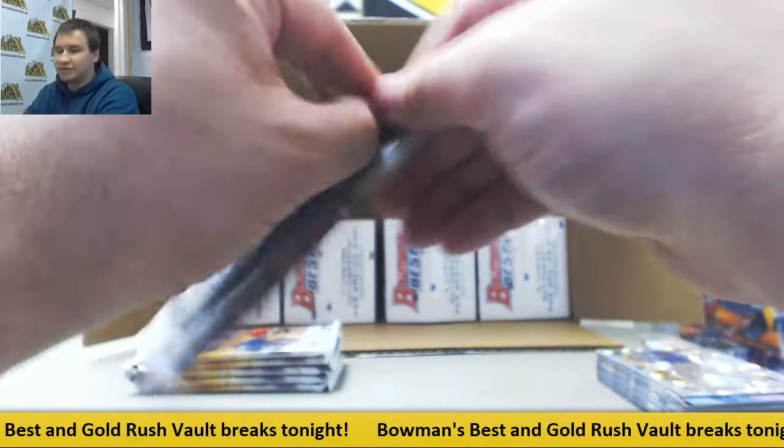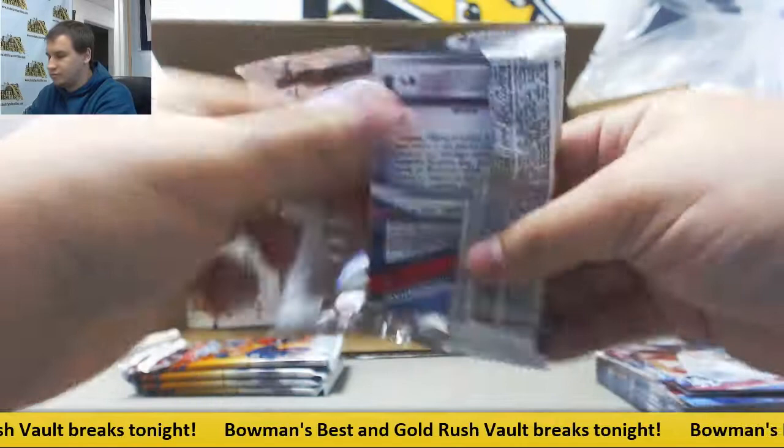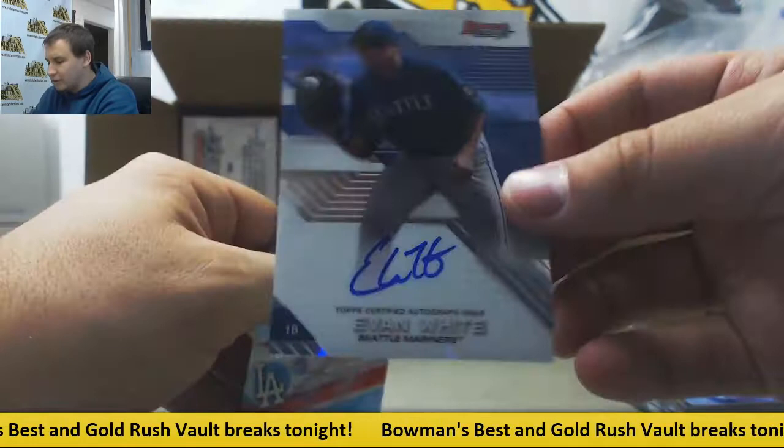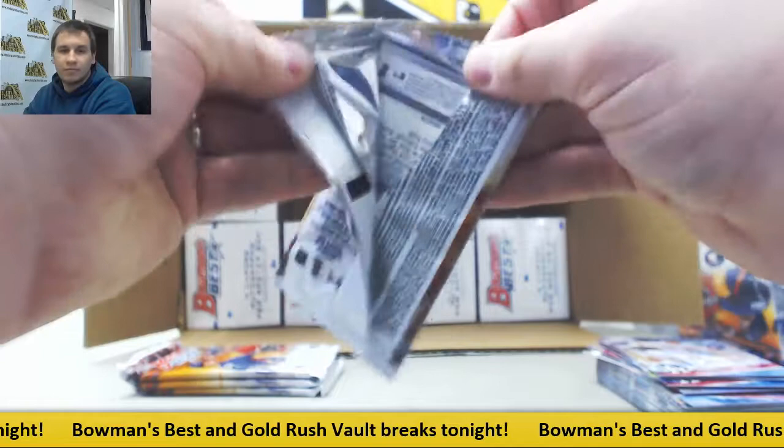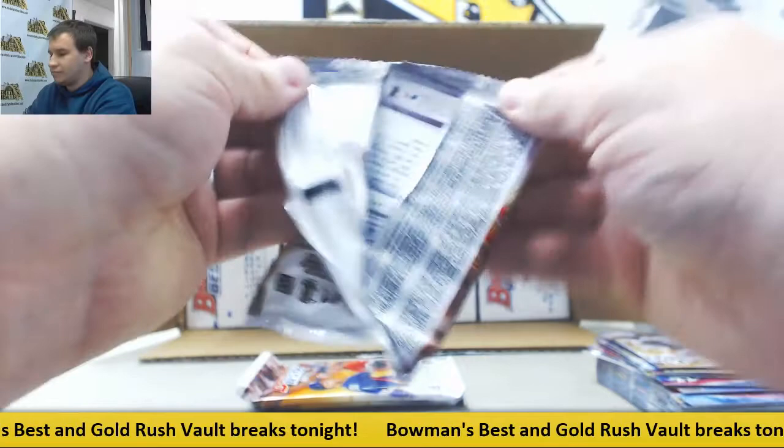Mini-box 2. Inserts: Eloy Jimenez and mirror image. Autograph for the Mariners — Evan White, base autograph. Armenteros and a purple to 250 for the Nationals: Bryce Harper.